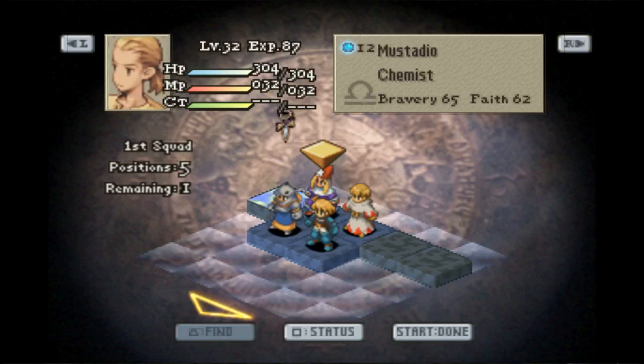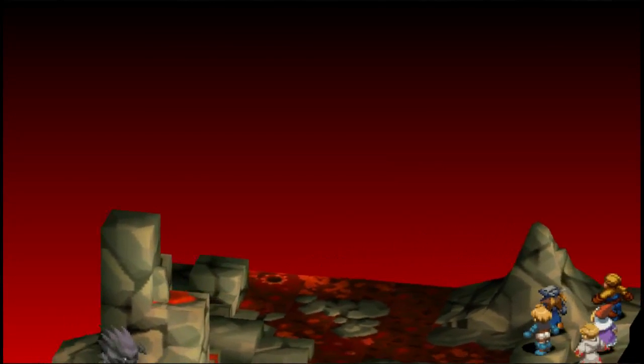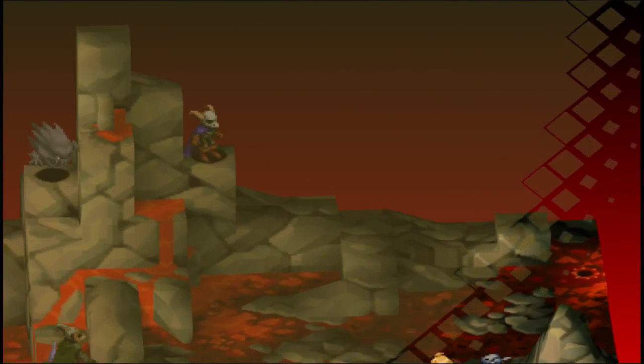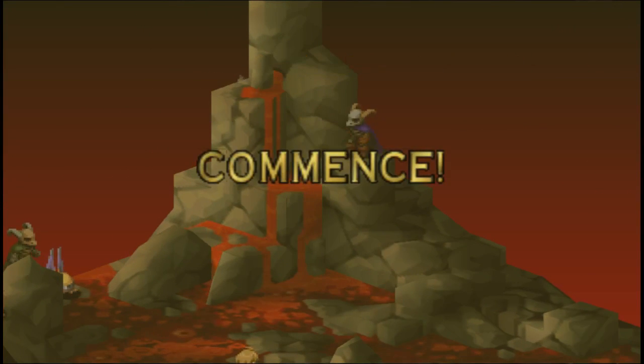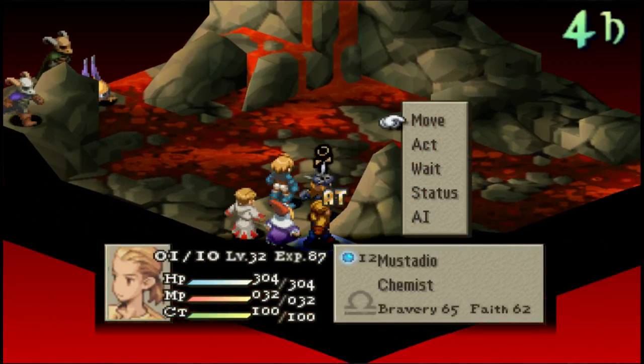Let's just get our usual party going. I ended up giving our Dragoon the Germinas Boots instead of the Tainer Rouge, so that she has a little bit more movement and jump, because the spot she needs to get to is on top of the volcano. You can see it right up there at the very tippy-top. There's a whole lot of lava everywhere — I think it's the only map that actually has lava on it, though I could be wrong.